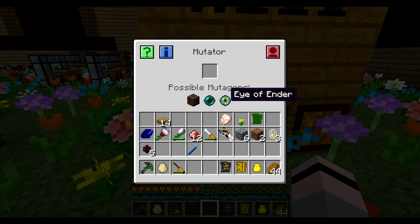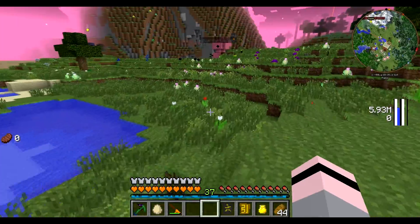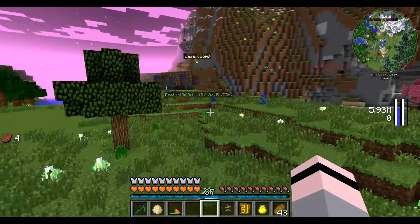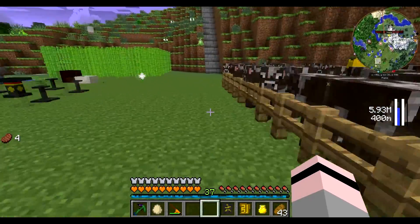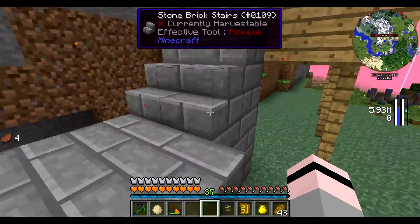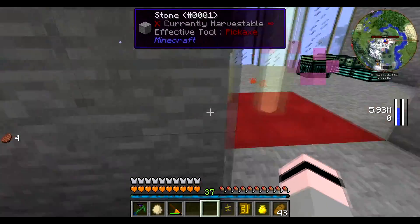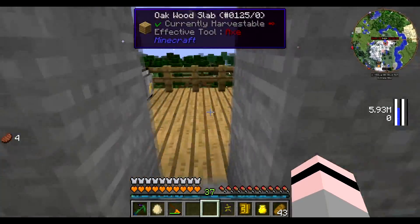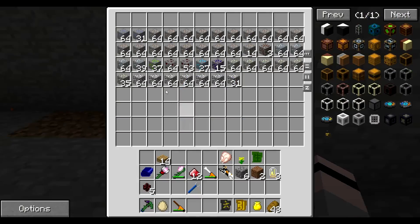An eye of ender is 4 times. And I believe — I'm going to have to check this — but I believe that a uranium ore is 10 times faster, and a nether star is 50 times faster. And because it's a 2% chance, a nether star is basically a guaranteed mutation, which is kind of cool, but it does consume said nether star.